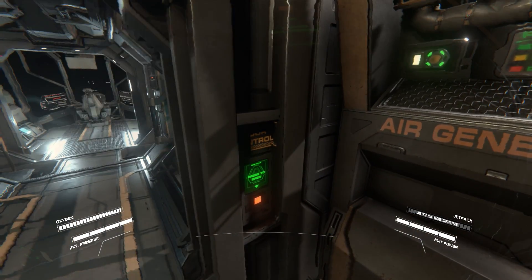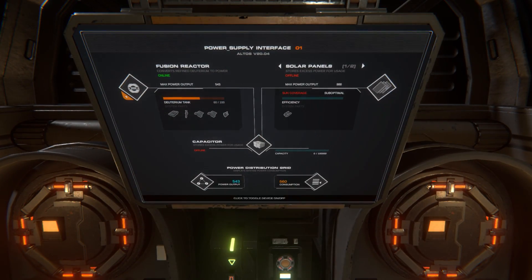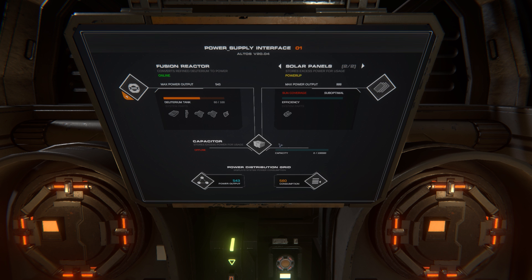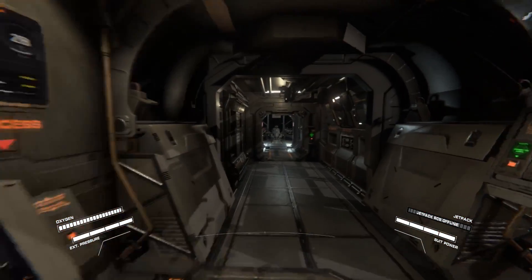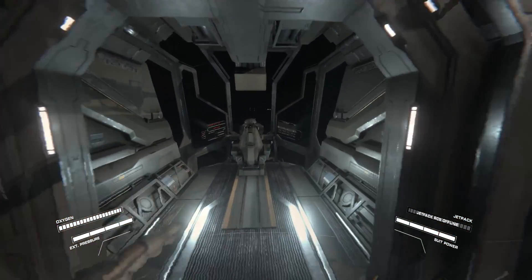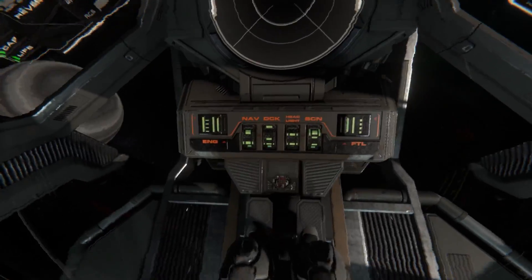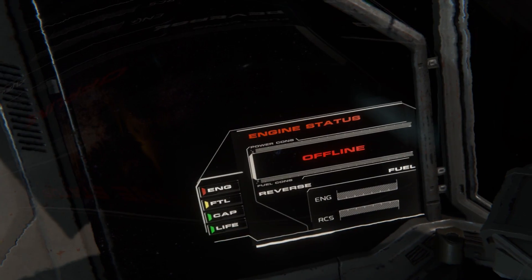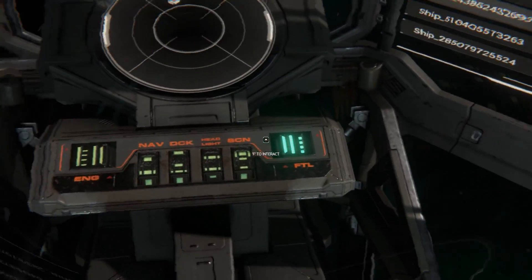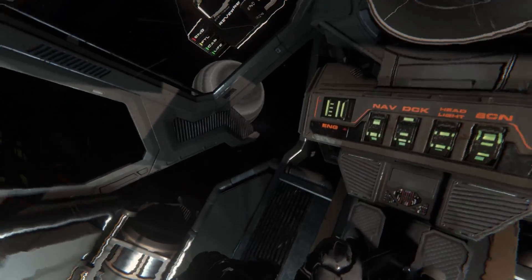We're here to show you warp drives today. Make sure you do this part — it's the only way you can actually power up your ship. Get the capacitors going. I turn off the lights a lot — I don't exactly need the lights. We're just gonna hit X to get rid of our HUD.